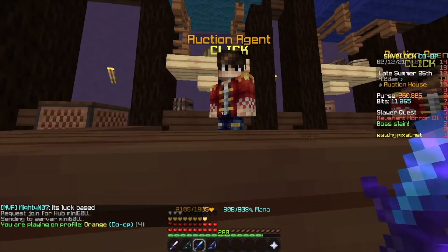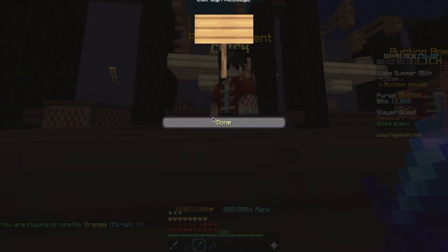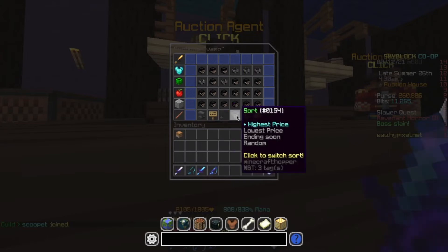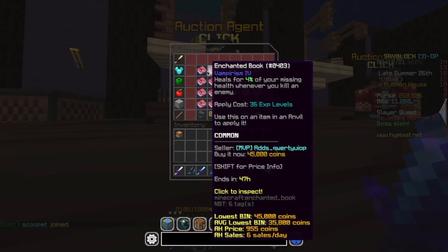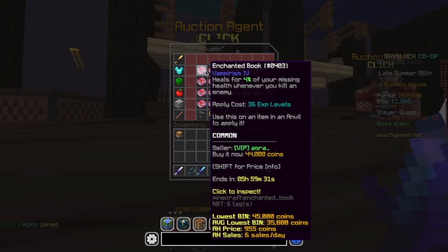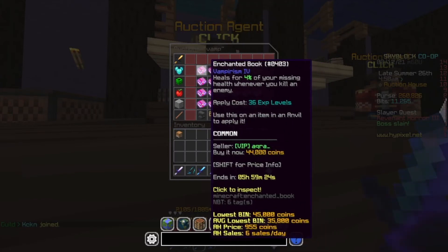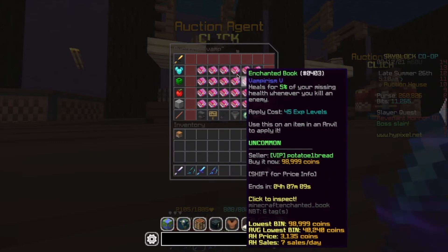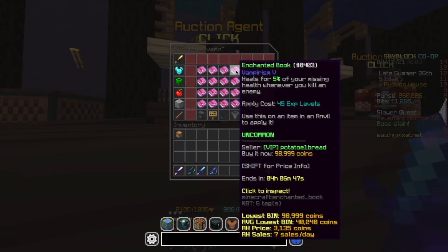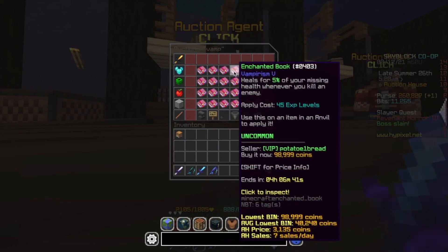For the last money making method of the day, we're at the Auction House. What I'm going to talk about is crafting books. A really good book I found was Vampirism — as you can see here, they are 44,000 to 45,000 coins each, and they literally cost 8 Enchanted Books where each one is only 30 to 40 coins. So that's about 300 coins total cost, and you're getting 43,000 coins profit. If you combine them you get even more profit — people don't usually buy Vampirism 4, they buy Vampirism 5.